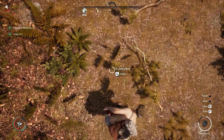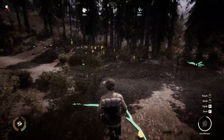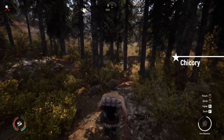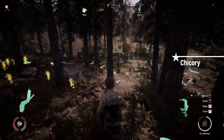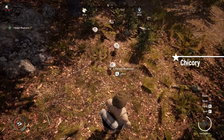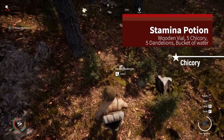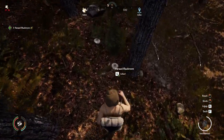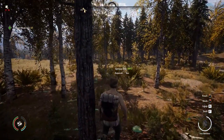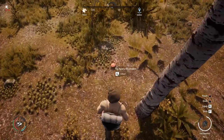You are going to want a healthy supply of both these ingredients to create as many health potions as possible. Moving on, the next ingredient you will want to be on the lookout for every year is chicory. This herb comes up in the spring, summer, and autumn and can be used with the dandelion to create the potion of stamina. The potion of stamina is super useful when clearing out forests or farming, so collect as much chicory as you can every year.